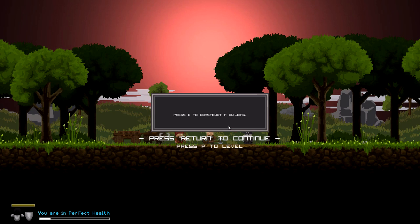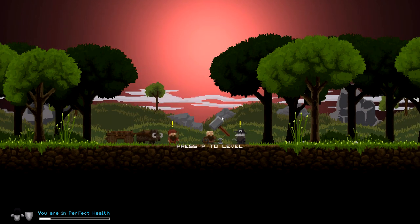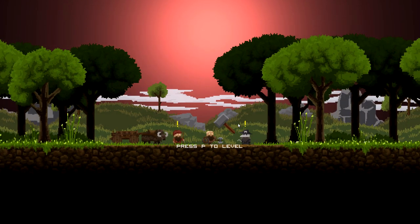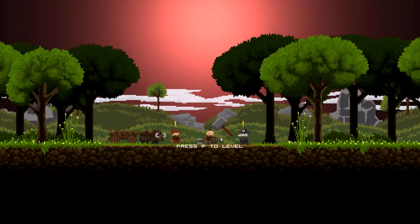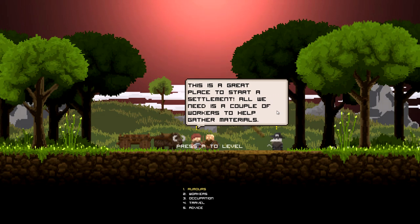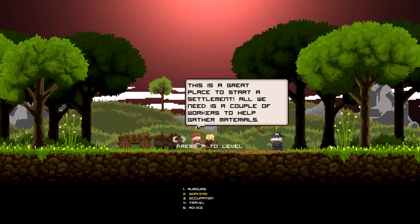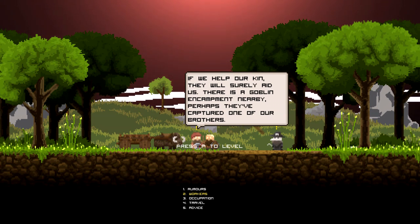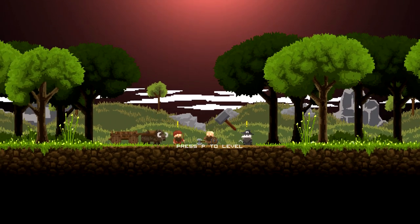Let's go! Check this out - it starts off really simple. Press E to construct a building - that's what this big floating hammer is. If it's grayed out you're not gonna do anything, but if you stand here it fills in. There's a jamoke here who says this is a great place to start a settlement - we just need a couple of workers to help gather materials. There's a goblin encampment nearby - new location added to the map.